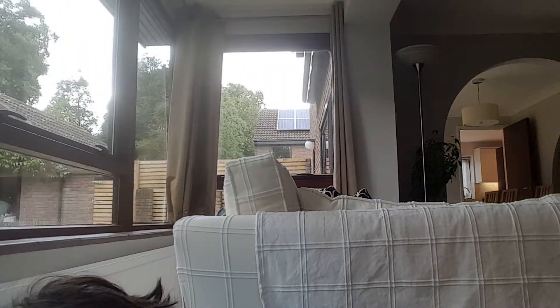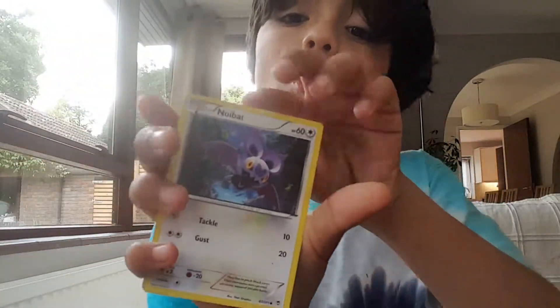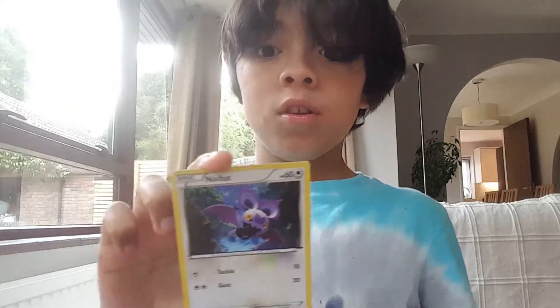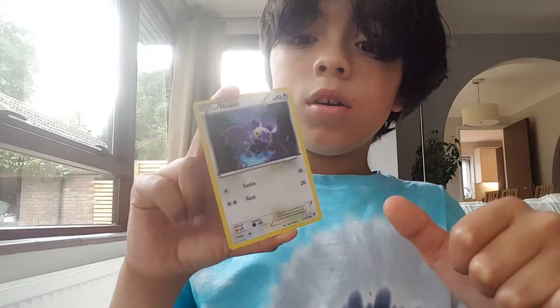Next one is Noibat — this one evolves into Noivern. He's 60 HP. Tackle does 10 damage and Gust does 20.